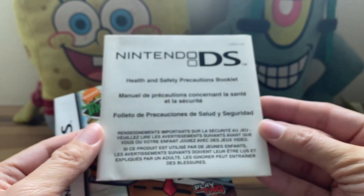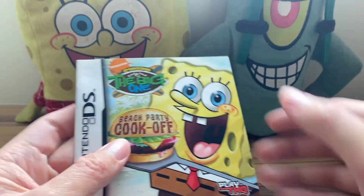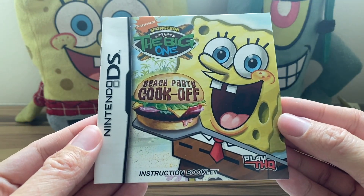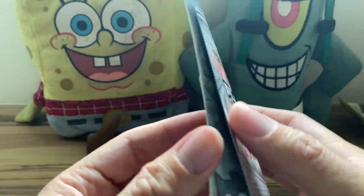The manuals look pretty good, so I'm just going to show them right now. First up, we've got the Nintendo DS health and safety precautions booklet, like we see in every other DS game, including the two that I showed yesterday. And then of course we've got the actual instruction booklet. On the back, we've got an ad for playthq.com — I remember going to this website back in the day.